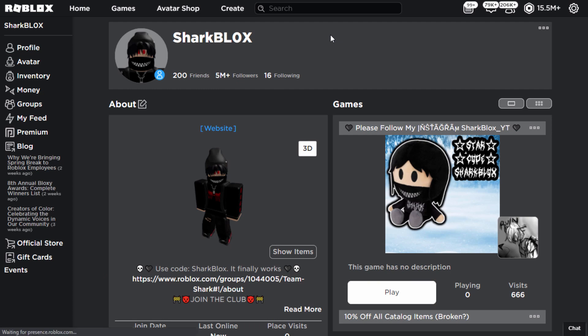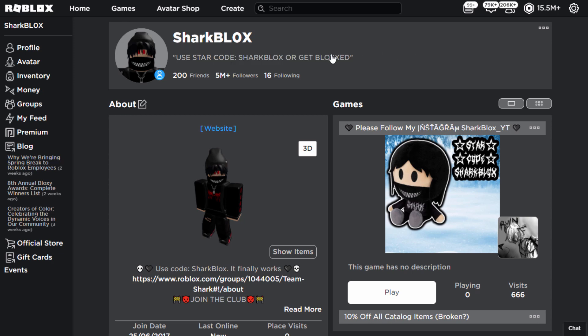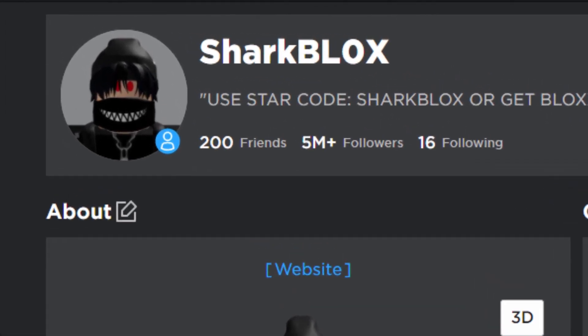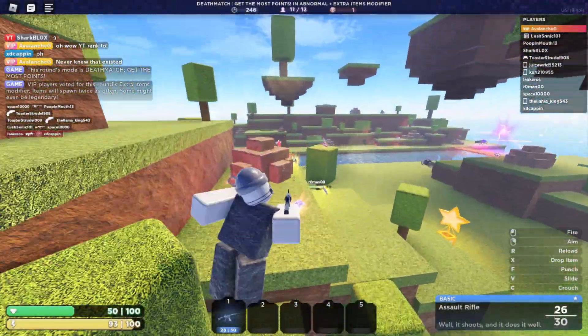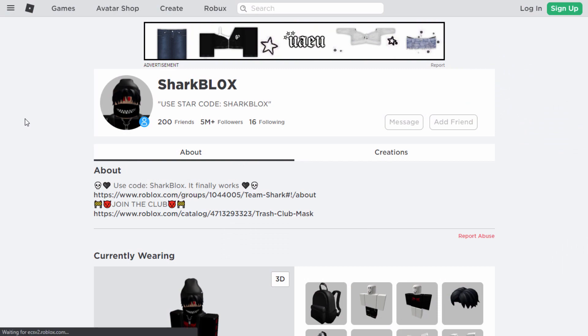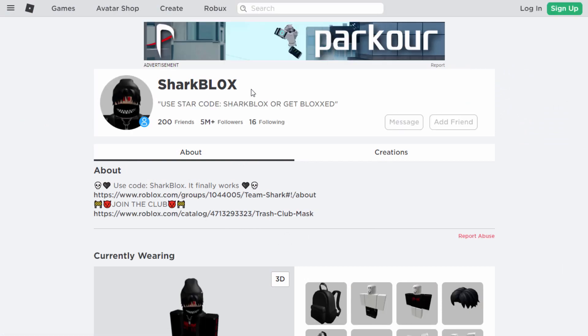Back on my Roblox profile, I'm just going to refresh the page again. And as we can see, the status is now back. I believe we can edit it — let's try: 'Use code Showblox or get blocked.' And yes, it did actually work. So that is very cool. As well as the status coming back on our profiles, we can actually edit them again. This plugin is very simple and small, but it's actually very nice. Just a quick test — if I'm logged out and I refresh the page, will it also update? Yes, it will. So this plugin is actually really good.